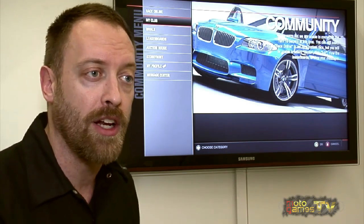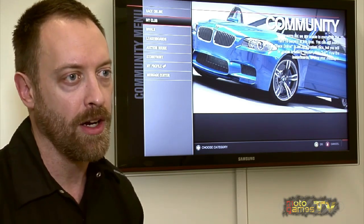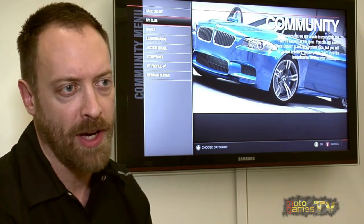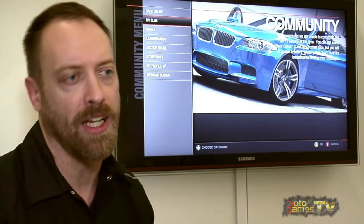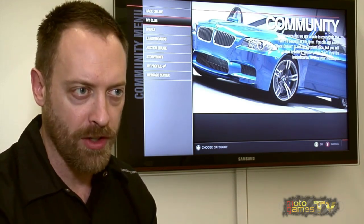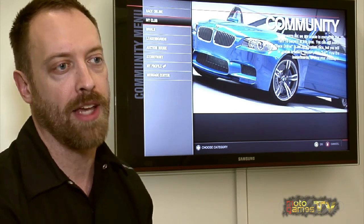I can start a clan, I'll be the president, I can ask you to join, you can be vice president, and we can all get together. Where it gets more powerful is in the Forza DNA — car collecting, tuning, customizing, upgrading. It's like a cooperative buying club. I can save up my money and buy the Veyron, you save up and buy the Enzo, and I don't have to buy the Enzo because I can drive yours. You don't have to buy the Bugatti because you can drive mine. We are stronger together.